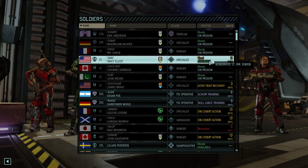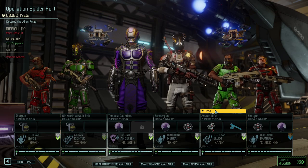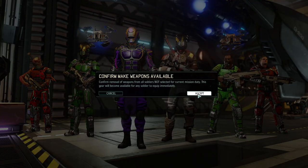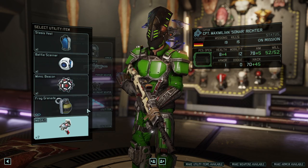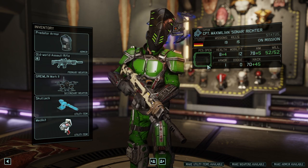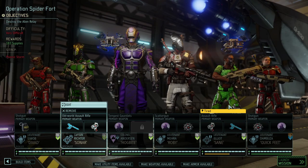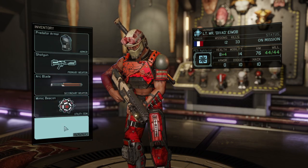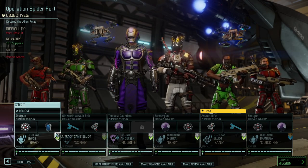Are we going to take Zane? We got a negative trait recovery here, so we might as well take Zane. Not the best to have another tired person, but overall we at least get rid of a negative trait, and he might or might not be injured afterwards. We got Maximilian Sona Richter back in action. Let's give the man a Mimic Beacon and a Stasis Vest — he can certainly use it.